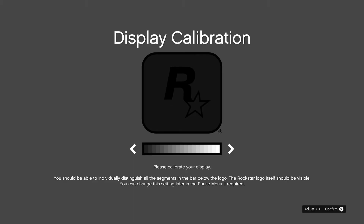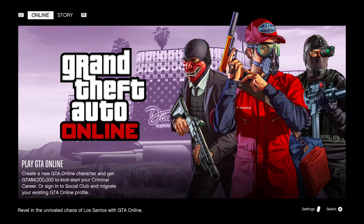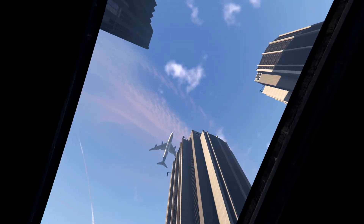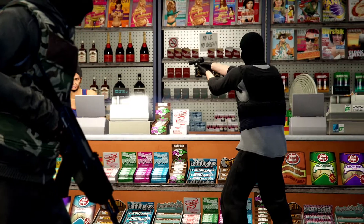Press Continue. It will ask you to update your settings, press OK. I only bought GTA Online on PS5, so what you want to do is press Select and you will get the brand new trailer. Go ahead and enjoy the trailer, I'll be right back.